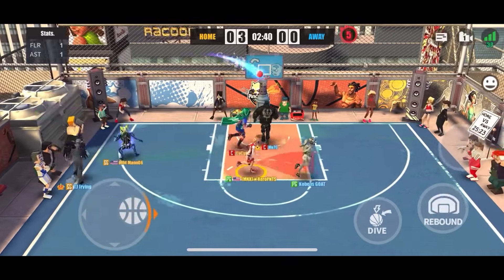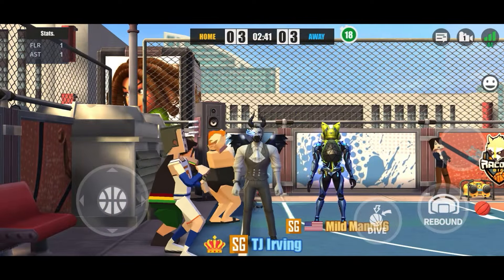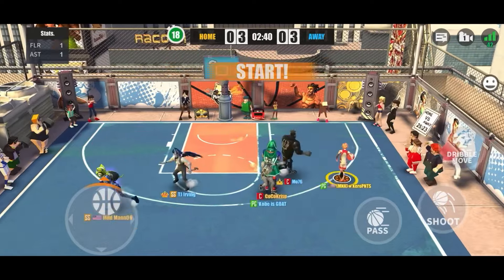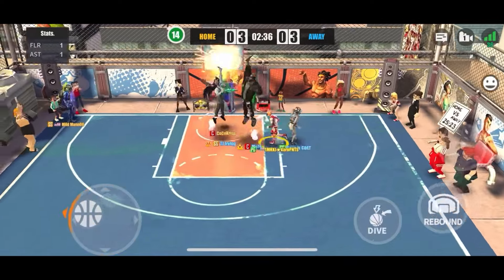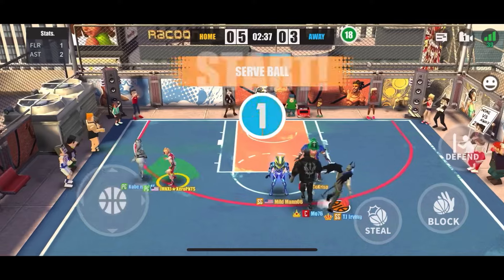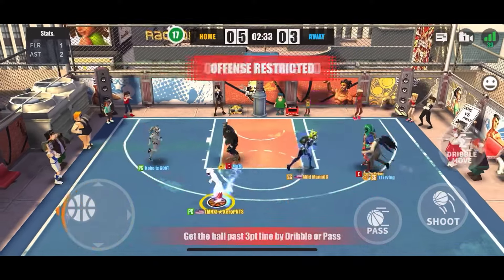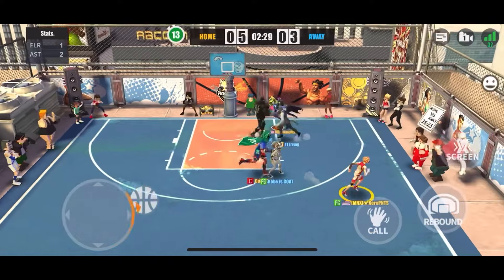New season resources: new player, a center by the name of Andrew, makes a strong debut. He is a proud and powerful street leader. Andrew has a strong performance on defense with exclusive skills: Intimidation Block, Quick Pick and Roll, Taunt, and Rapid Rebound. On defense he can effectively lower the opponent's shooting percentage, grab the ball smoothly after a block, and even taunt the opponent to directly lower their shooting percentage.